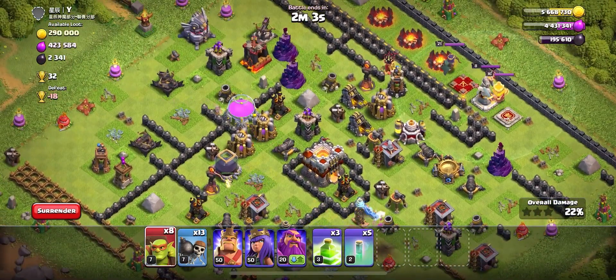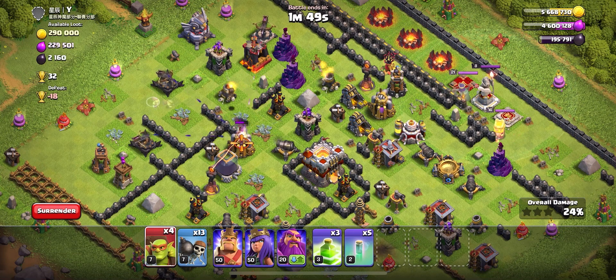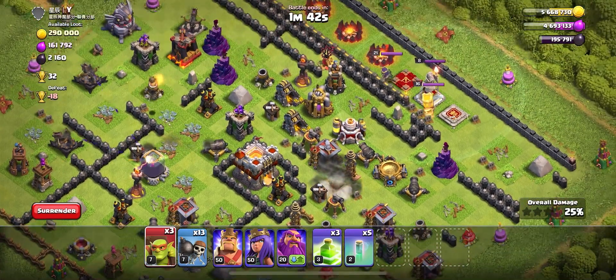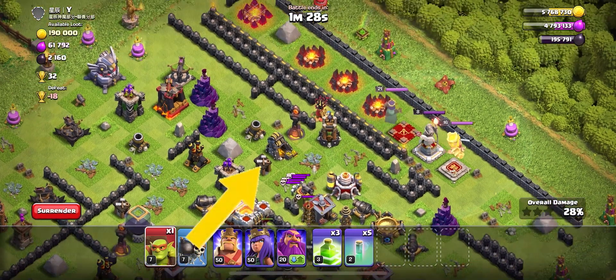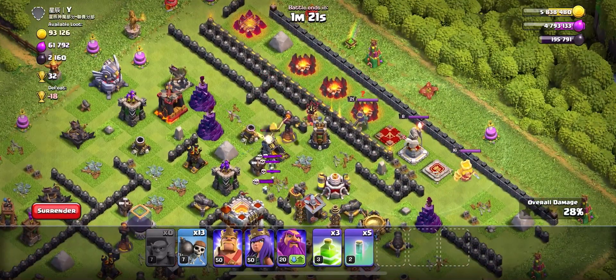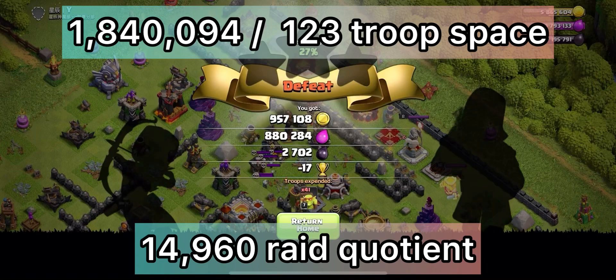At this point in the raid I only have 10 Sneakies left, deploying them here and there where I can. My heroes are maxed at Town Hall 11 and this account is staying at Town Hall 11, so I don't need a ton of Dark Elixir — but if you are looking for Dark Elixir this is an excellent method. Once these Sneakies are done, we have used 2 full army camps along with about 40 wall breakers. This specific attack has a raid quotient of 14,960.